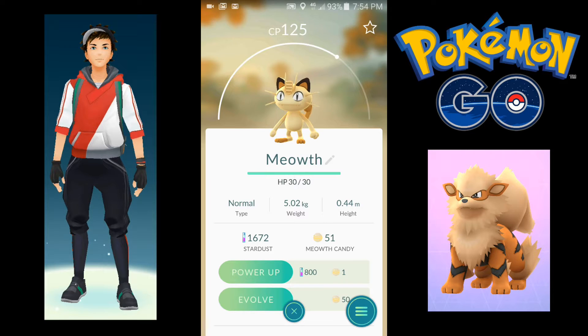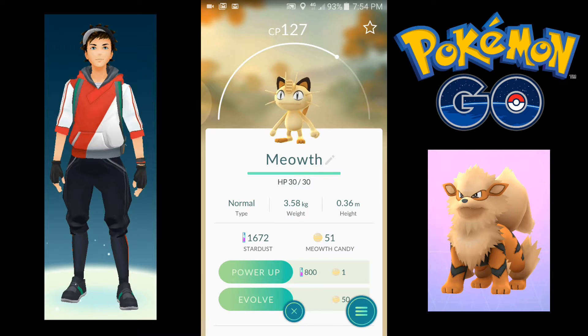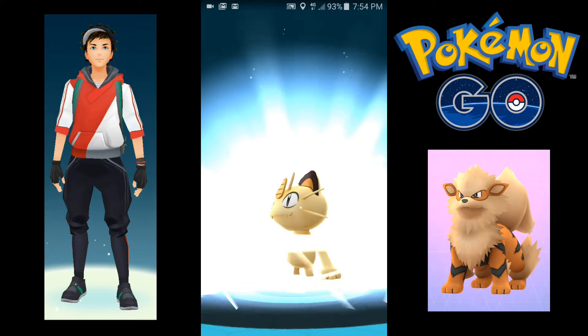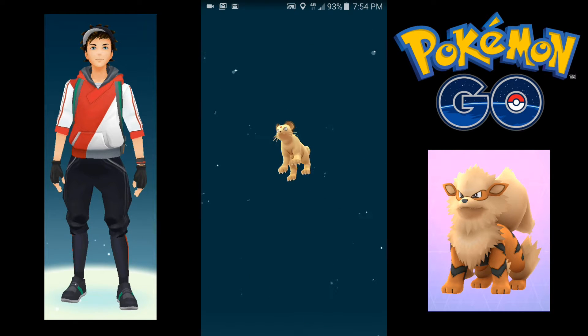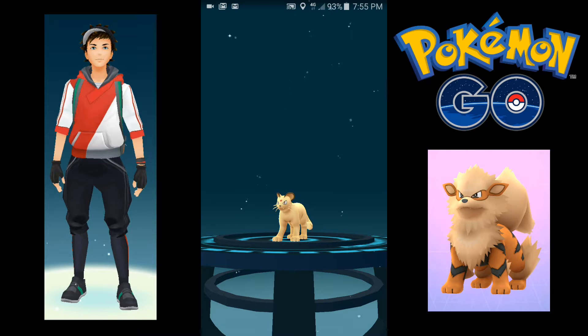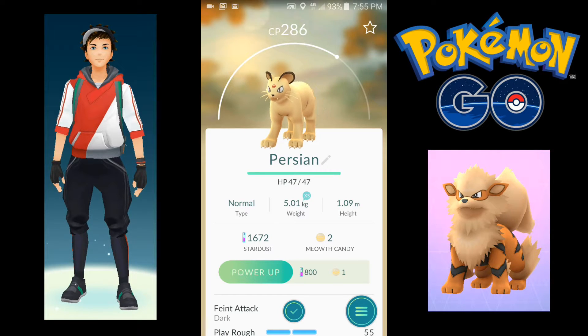We're going to evolve this one. Let me just check the combat power. Okay, evolve! Nice. A Persian, 286 CP.